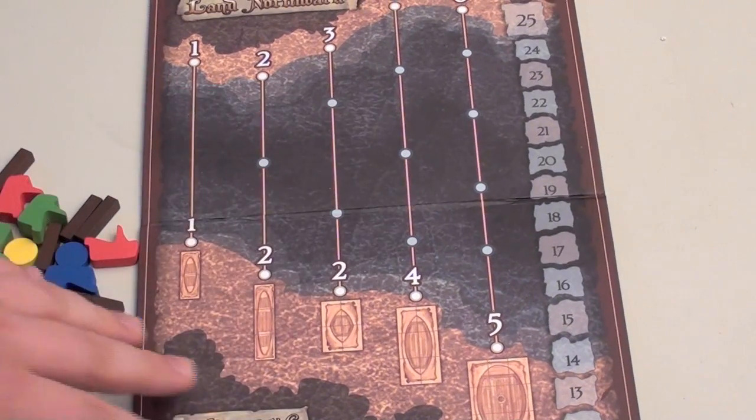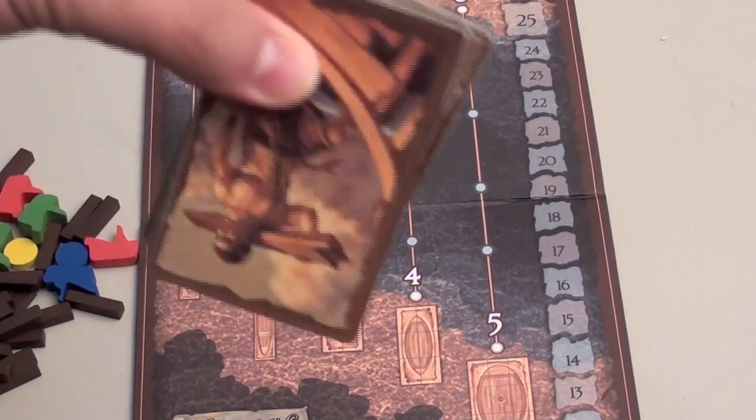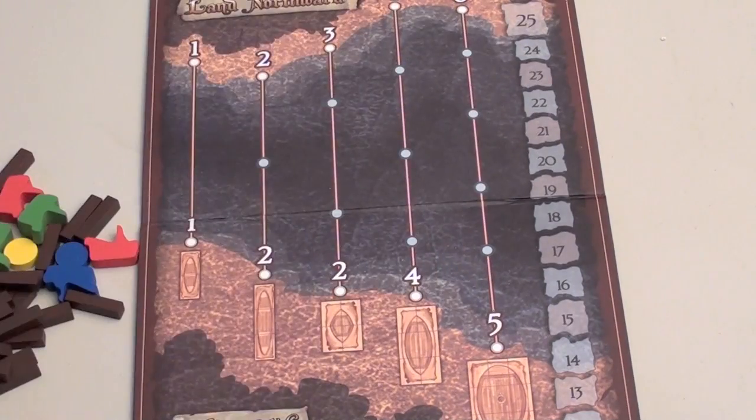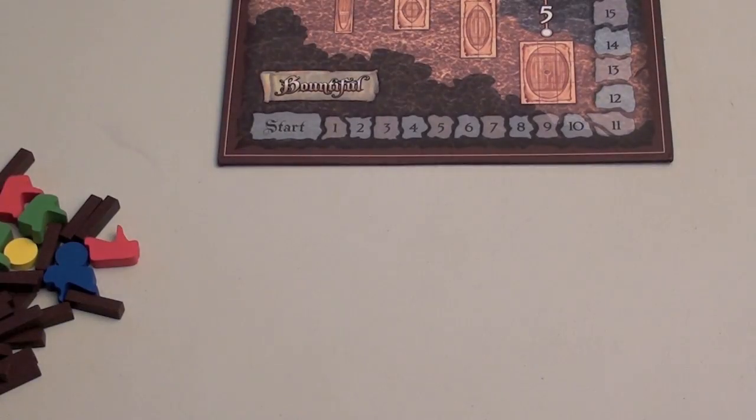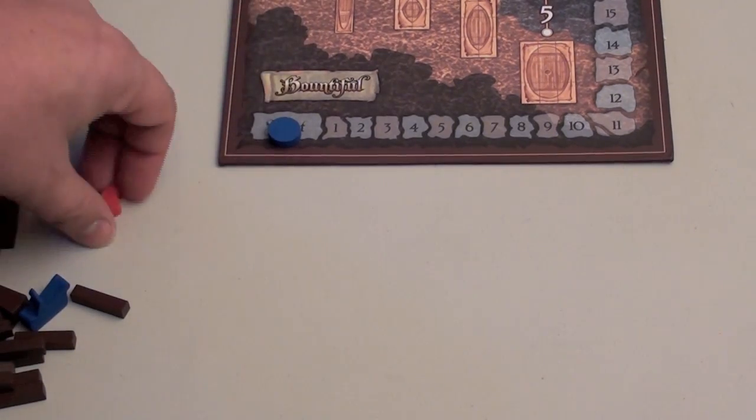So what's included in the game is this board, some wooden pieces, and a deck of cards. A deck of cards is the most important thing. Each player gets five of these cards to start the game out. They'll also have a scoring piece here to keep track of their score so everyone knows what color they are.